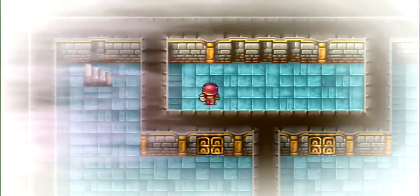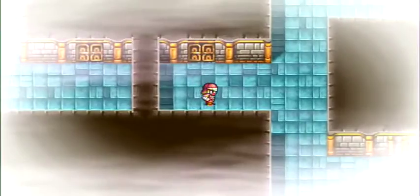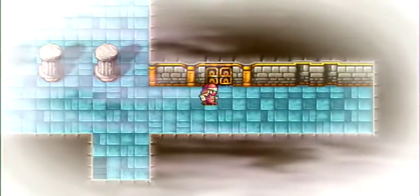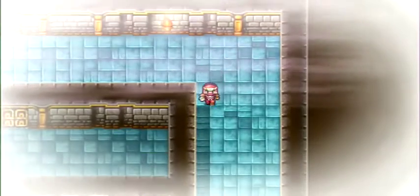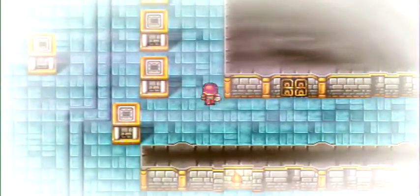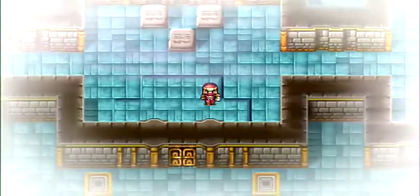Now we're on the next floor of the Chaos Shrine. There's no treasure here, just a lot of random rooms. We want to head straight to the exit. You can go either right or left — just don't go to any of the rooms at the top. Go around, head north, then take the middle path south to reach our next destination.